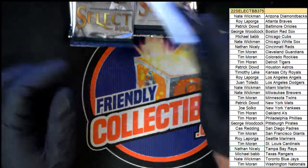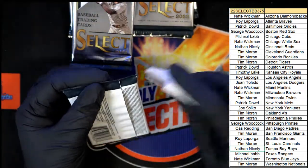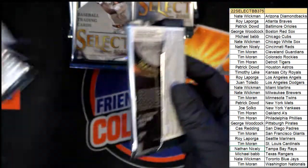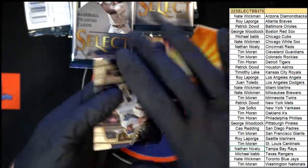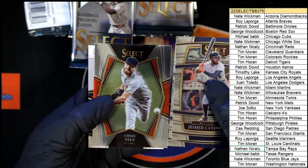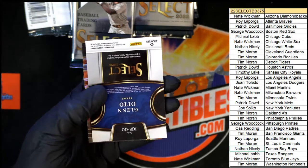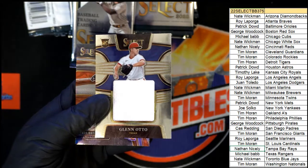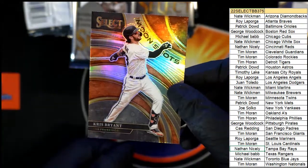All right, let's see what we can find. Oh, there's a hit in this - definitely feels like a hit. It's getting ready to pop up out of this pack. So there's a Chris Sell Premier and it's a Glenn Otto - a nice jumbo patch card of Glenn Otto rookie for the Rangers, and a Chris Bryant Prism Moonshots.